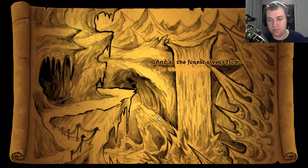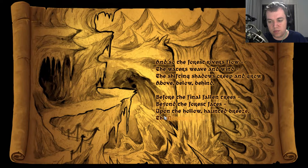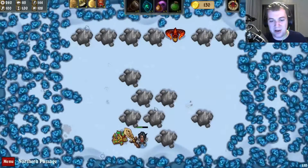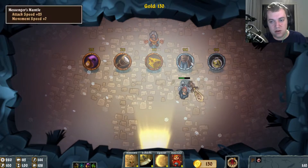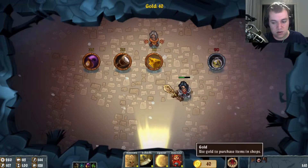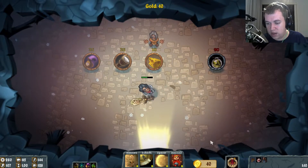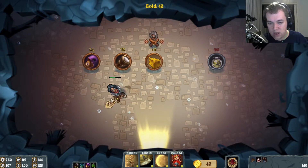And so the forest rivers flow, the waters weave and wind. The shifting shadows creep and grow — above, below, behind. Before the final fallen trees beyond the forest fates, upon the hollow haunted breeze the northern passage waits. I'm really liking those little rhymes. Let's get some items — a mantle which gives more attack speed, so this is going pretty fast now, and movement speed.